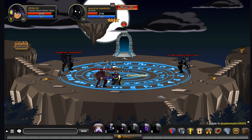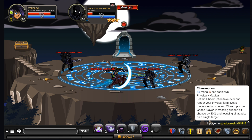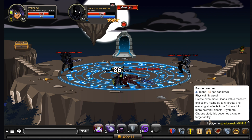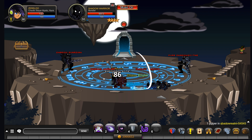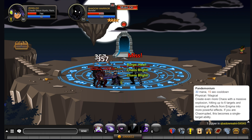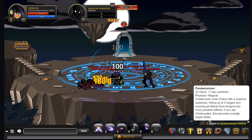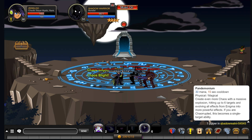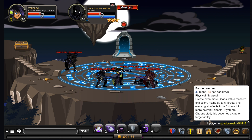One thing I neglected to mention about the starting move is that it also gives you a 10% extra chance to crit and to hit, so if you're wanting to focus on one particular target, this is the move to use. Your final move is Pandemonium — 30 mana, 15 second cooldown — and this is a massive explosion of chaos which hits up to six targets. You can see we had a 4500 crit. It looks like single attacks are in the thousands. Here's an early version before too much chaos blight — starting in the 800s and then it gets higher and higher.